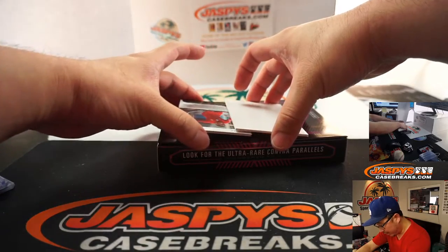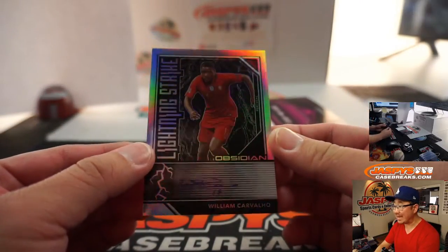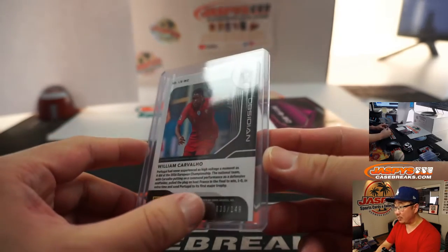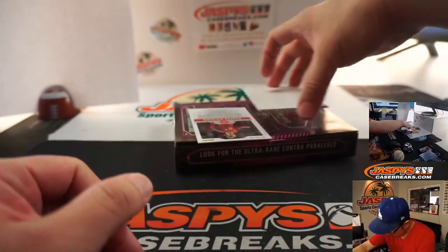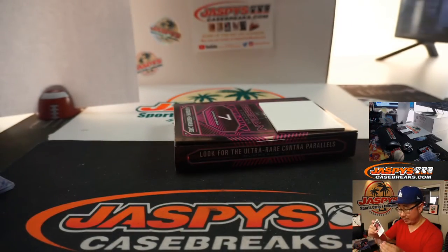This should be an autograph. We've got William Carvalho — Lightning Strike autograph, 30 out of 149. That goes to zero — Chris Boggs — in his Portugal gear. And back here is an Aurora autograph: Casper Dolberg for Denmark, 15 out of 15, going to Robert Runkle at number 5.